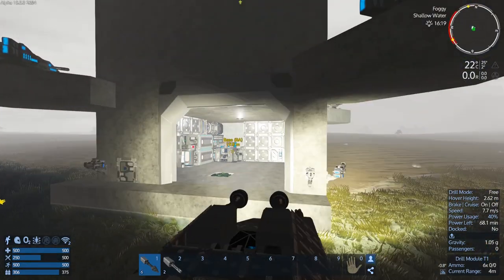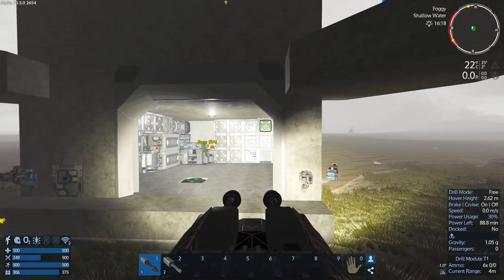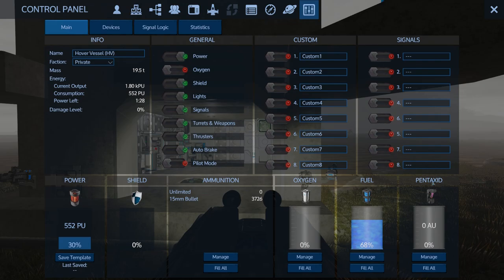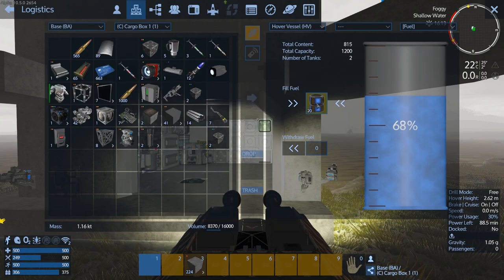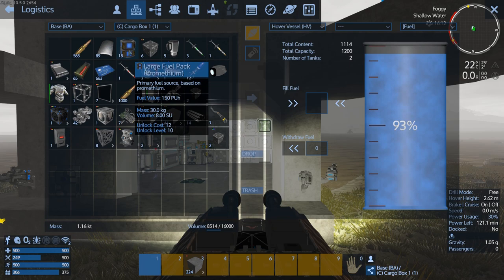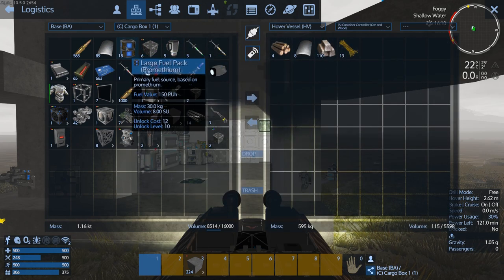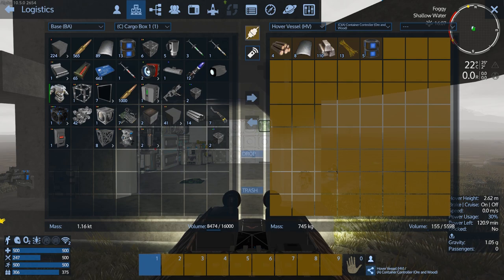We'll go get the Titan stuff done then. Let me just get some more bullets and stuff. We've got fuel — let's add that in from the base. We should probably put a little bit in here. And then we're going to connect to our own — there we go.